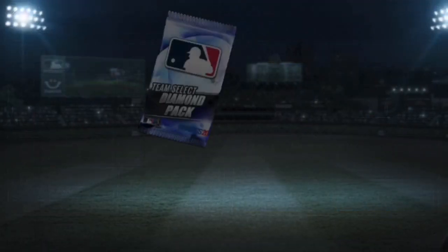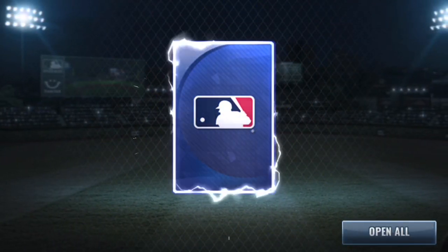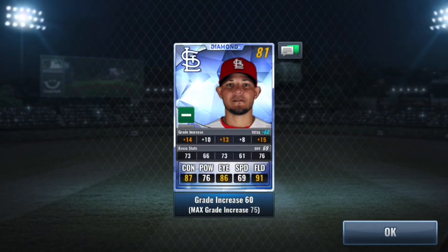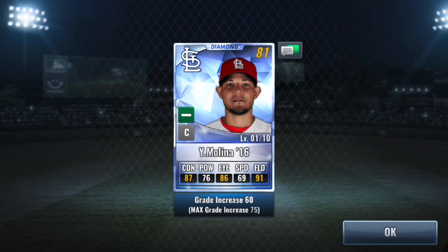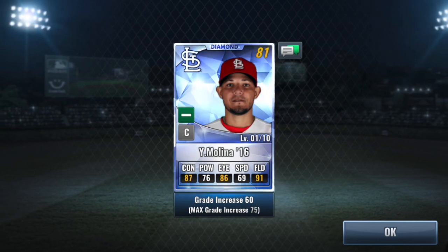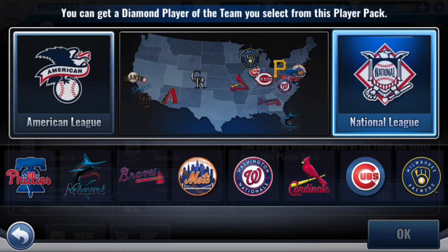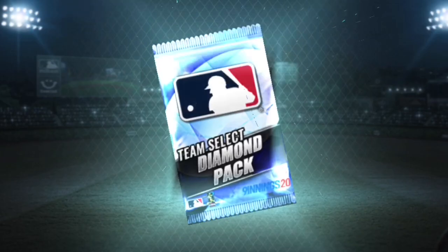Gotta make sure I choose the right team here. Let's see how we do with this one — and Yadier Molina! Nice! 69 base looks pretty solid. He's got a low overall due to low GI but Charisma Legend is a keeper skill set for me. I don't think I have any decent catchers, so I'll have to go check after I open up these last couple.